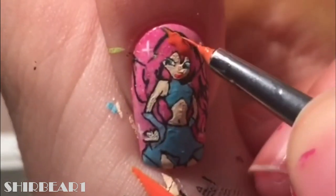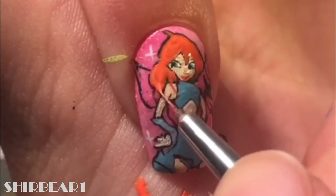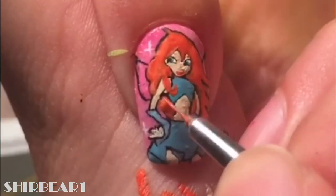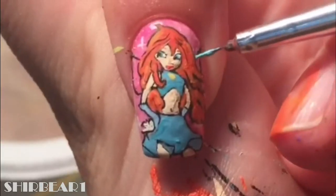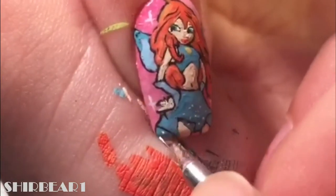Fill her hair with orange and detail it with black. Add a yellow pin and fill her wings like Layla's. Finish off with some sparkle.